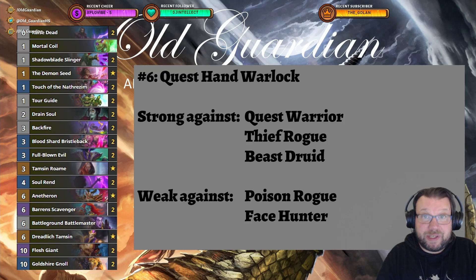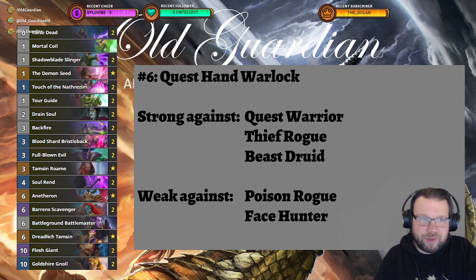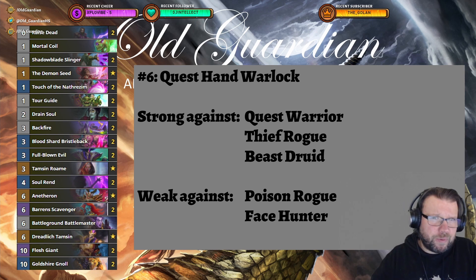And this week's number six is Quest Hand Warlock. It's the same list as ever — why would you change any cards? The list is perfect. The only thing that changes is the meta around the deck, because Quest Hand Warlock's key ticket to fame is that it has a fabulous matchup against Thief Rogue. It also has a great matchup against Beast Druid, and there was a bit of a Beast Druid craze a little while ago. But now Poison Rogue is the new meta tyrant, which is bad news for Quest Hand Warlock, because Quest Hand Warlock is not good against Poison Rogue.